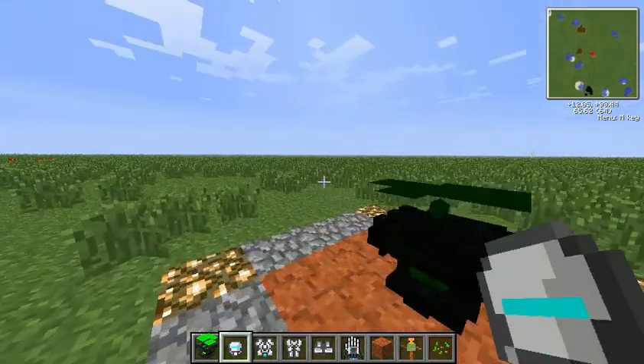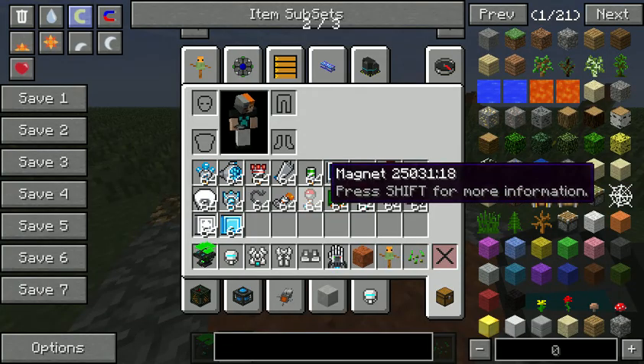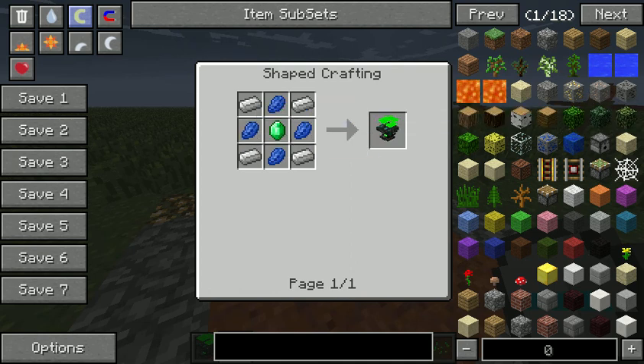So to start off with we need to make this really cool looking thing — a Power Armor Tinker Table, which is what you use to add all of the stuff on. This is made with 4 lapis, 1 emerald and 4 iron.